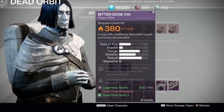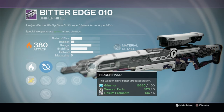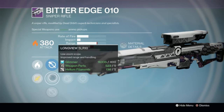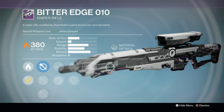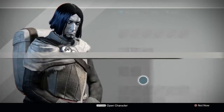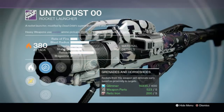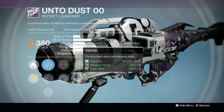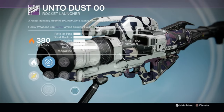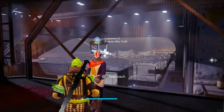Another sniper from Dead Orbit with no real impact — but it does have Hidden Hand, High Caliber Rounds, Lightweight, a good scope, and Life Support. Going to pass on that one. The rocket launcher is just terrible — I don't care if it has Grenades and Horseshoes, Tripod, or velocity. Look at these stats. Pass, pass, pass.